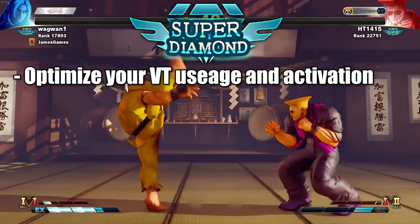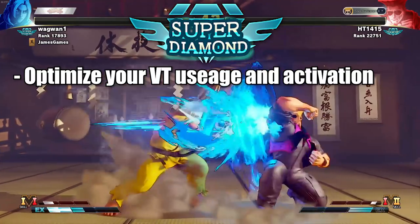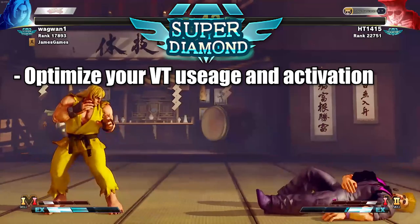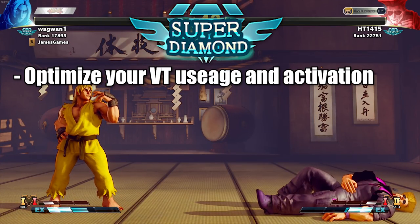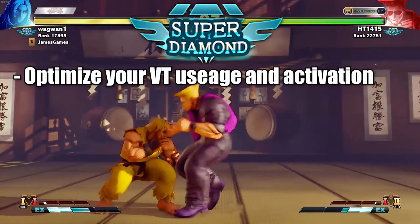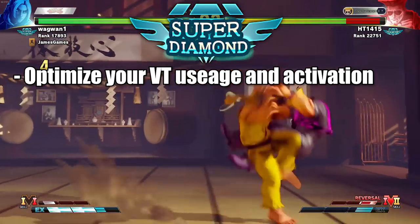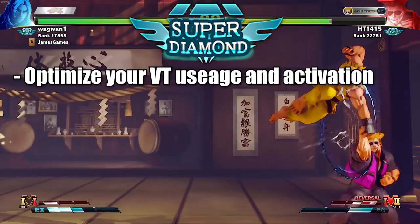When you activate V-Trigger, make sure you use it well and activate in favorable situations. Don't throw away your V-Trigger activation — for example, don't activate from something that won't give you pressure follow-ups or a good combo on hit. Instead, activate from situations in the neutral that will give you an opportunity to punish. That sort of V-Trigger management is very big at this point.